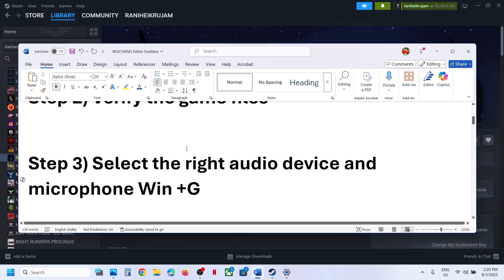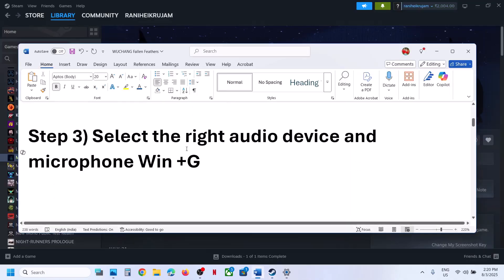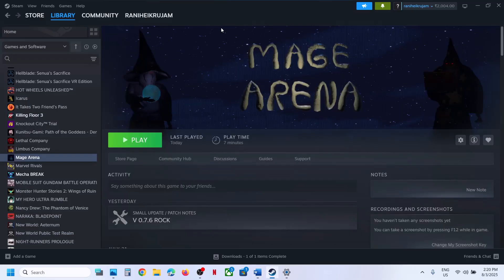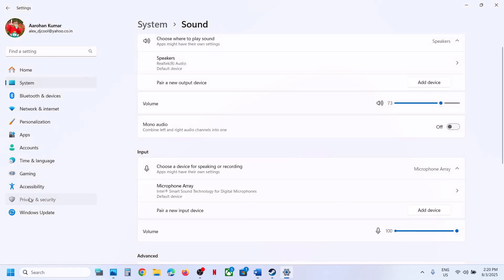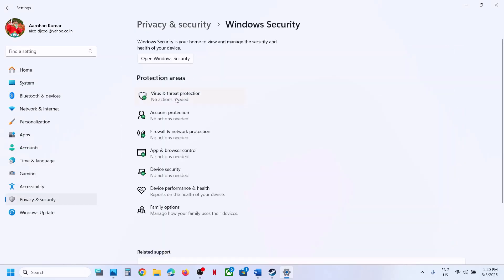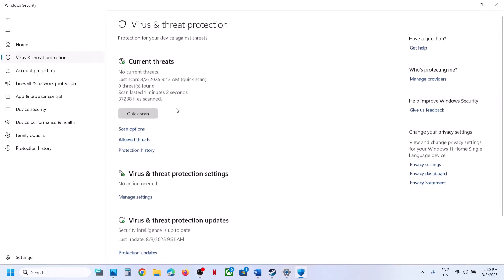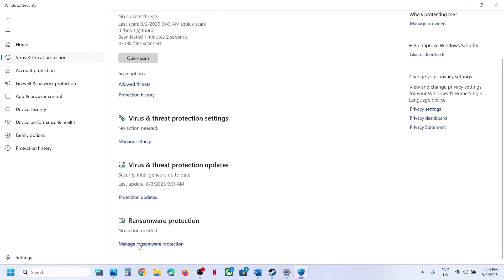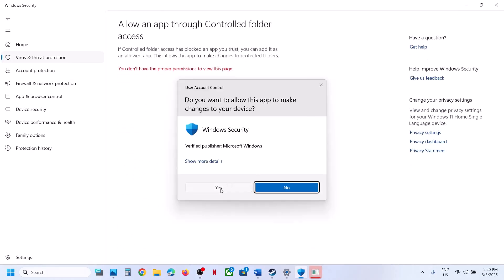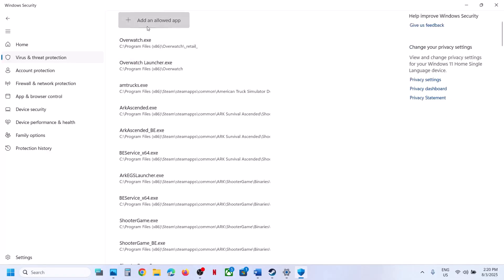If still not working, the next step is to allow the game exe file through Windows Security. Open Windows Settings, go to Privacy and Security, then Windows Security, and click on Virus and Threat Protection. Scroll down to find Manage Ransomware Protection, click on it, then click Allow an App Through Controlled Folder Access, and click Yes to allow.